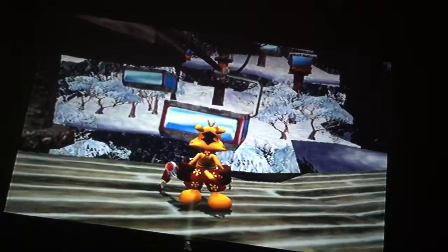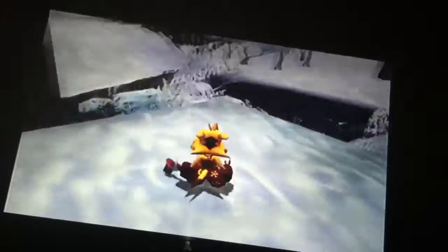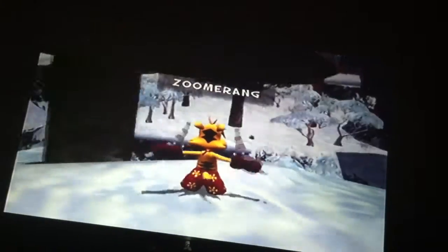I guess we're all set now — jump onto the cable cars. And we have to take out all these frills while at it. So let's use the zoomerang — this is actually important for the zoomerang here, and it's able to zoom right in on those frills. We have to wait until they show up first; otherwise the zoomerang will hit nothing. Oh, there's one — that's one down. I think four more to go.